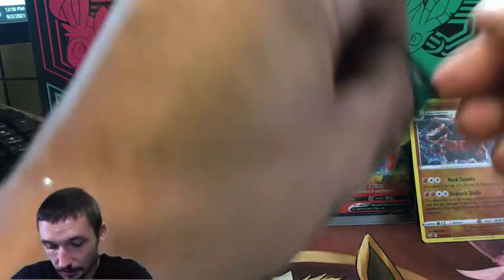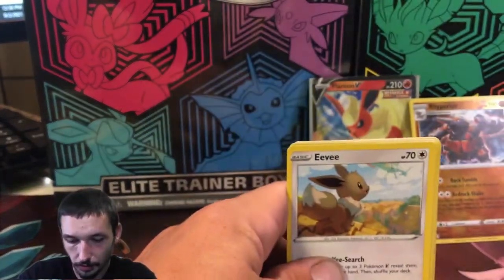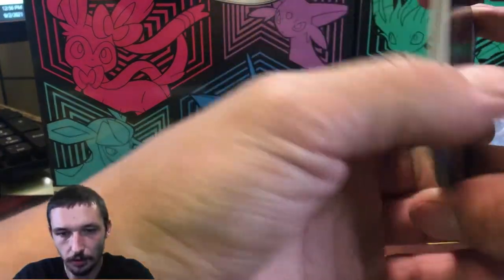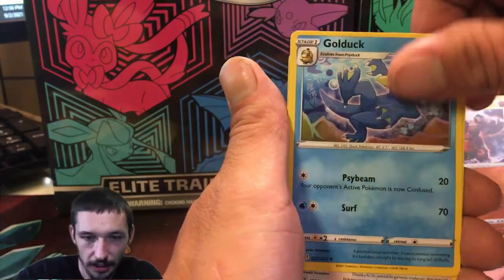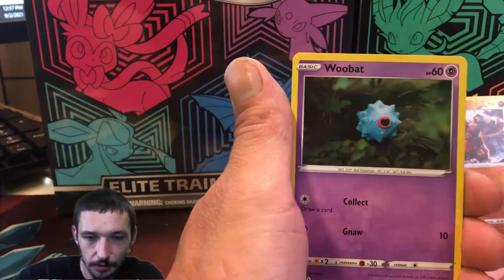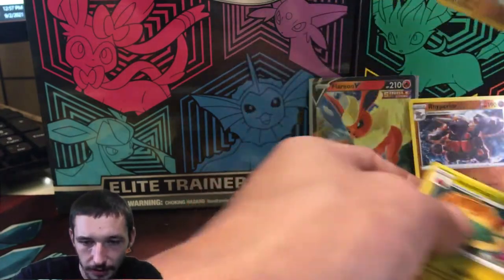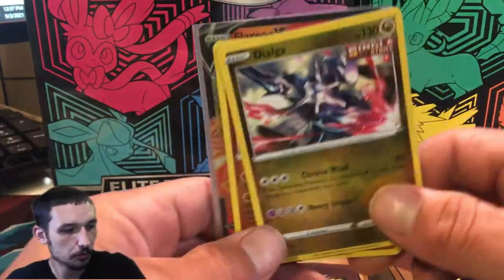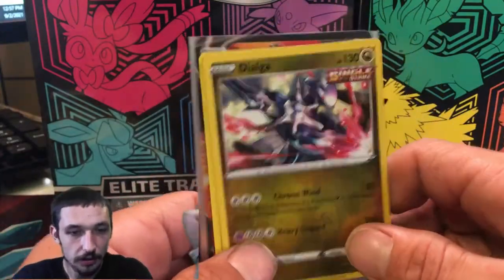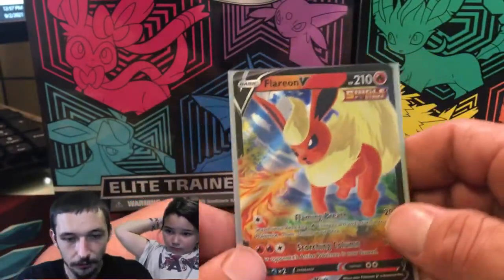We got the Evolving Skies — hopefully we can get something better from this. Evolving Skies right there guys. We got a Psychic Energy, a Dreepy, Bounsweet, Golduck, Eevee, Psyduck, Dratini, Woobat, Bagon. A Reverse Dialga — very nice. And a regular Appletun. Not the best, but it is what it is, you win some you lose some. We did get this Reverse Dialga and the Reverse Rhyperior, and then we have our Flareon V. More or less I bought it just for the Flareon V promo — I just wanted the promos, I love collecting the promos.